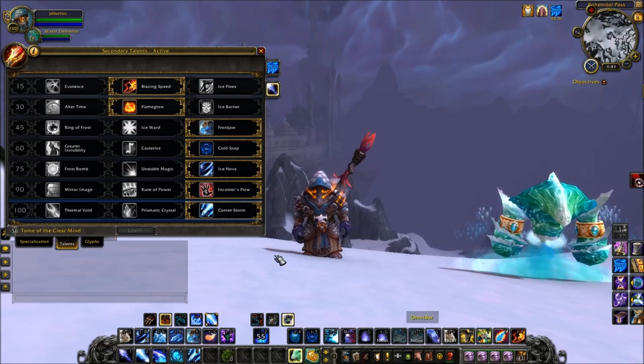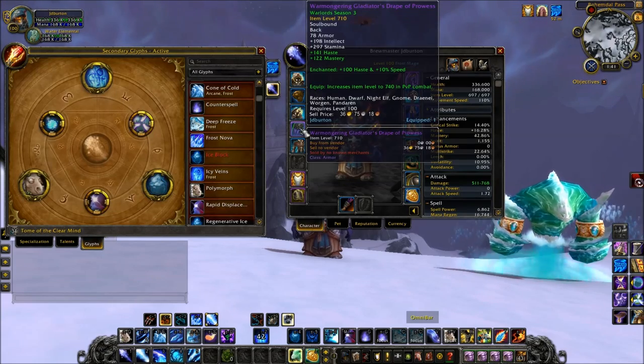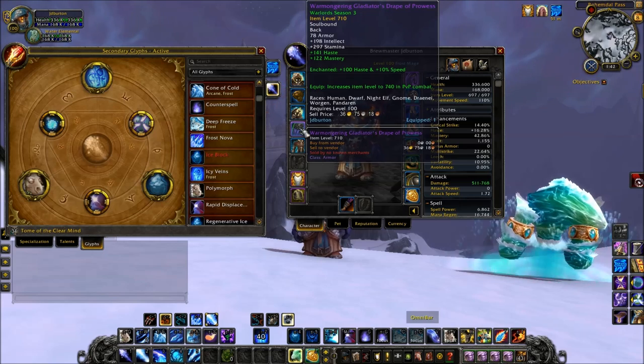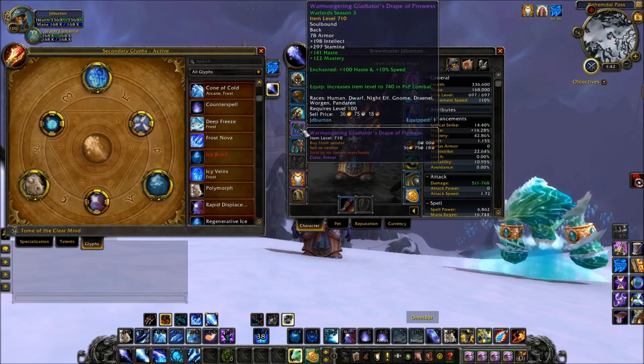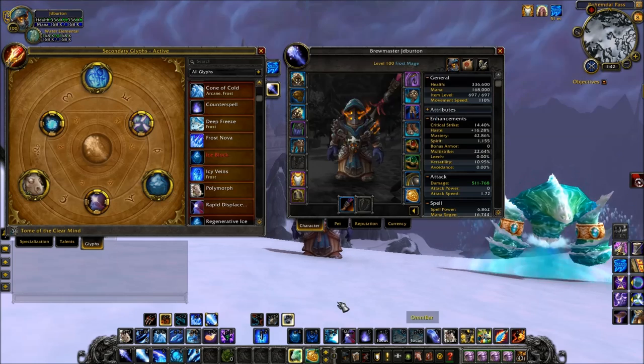Moving on to Stat Priority: you want Haste as Frost. You want to get your Polymorphs out as quickly as possible — that's probably your main role. It also lets you Frostbolt quicker and get Eye Shards quicker, but it's mainly all about that faster Polymorph. So Haste, Haste, Haste.